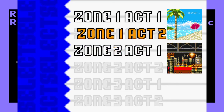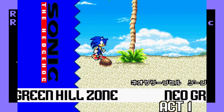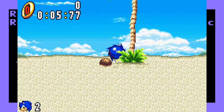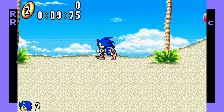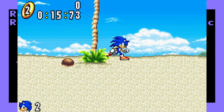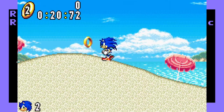Zone one, act one. If you do a spin-spin charge dash thingamajig, and then hit B, you do a little sort of dash attack. And if you double tap A, you do an air attack.